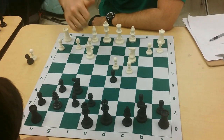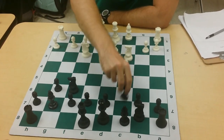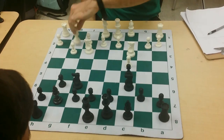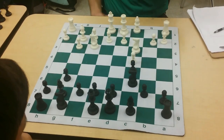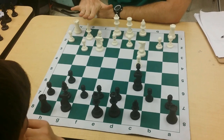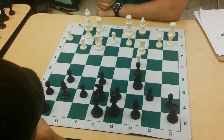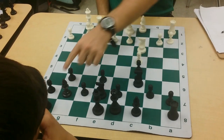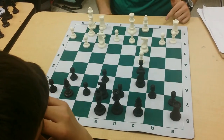This is a colors-reversed Tarrasch. In this position if they go g3, we're going to be aiming for the Fischer English — this position again. Notice how there is no d4 anymore because you've got pawn, knight, bishop all covering it, but white only has two supporters of d4 being played.